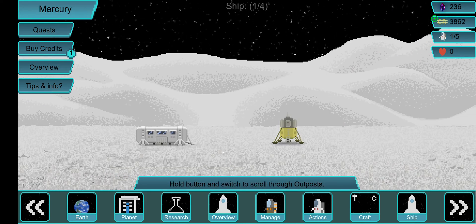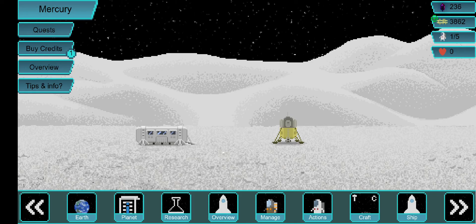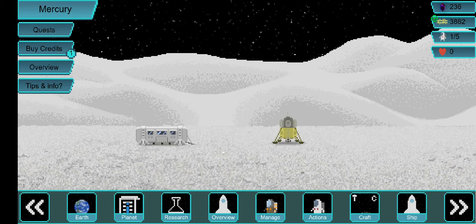Here I can show how Mercury looks in the beginning. Where I have the craft button — the second one from the right — you can press that before you have a base and it will give you the option to build one. To build it, you have to put all of your items from the ship's storage onto the planet and it will automatically detect them and let you build easily. You also have to put an astronaut there.